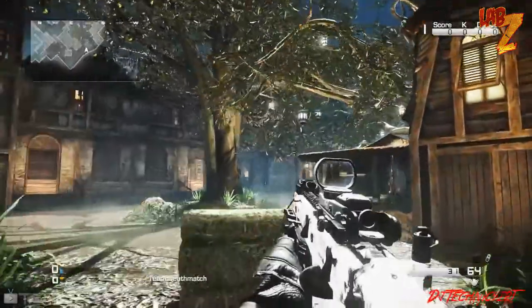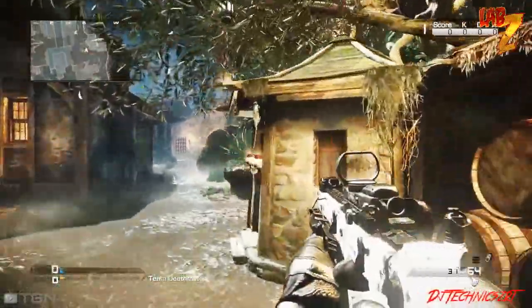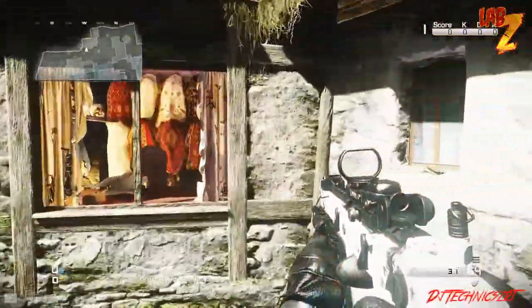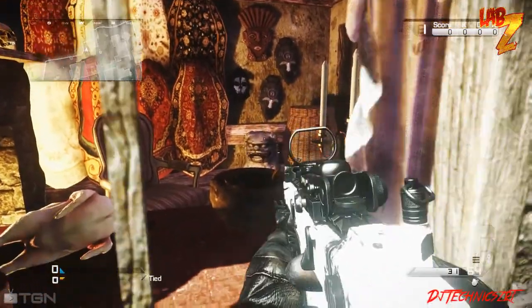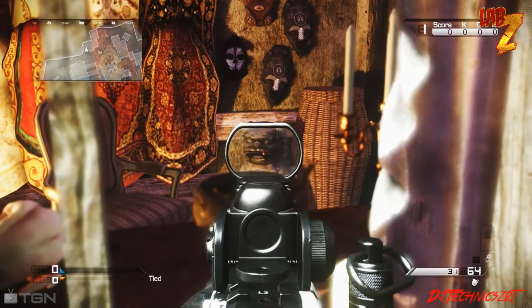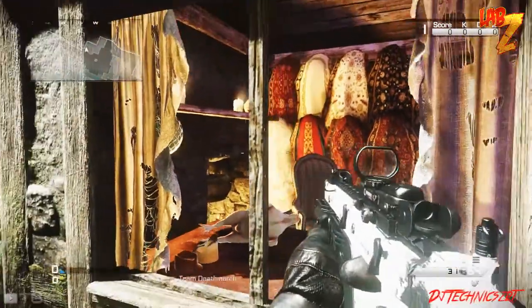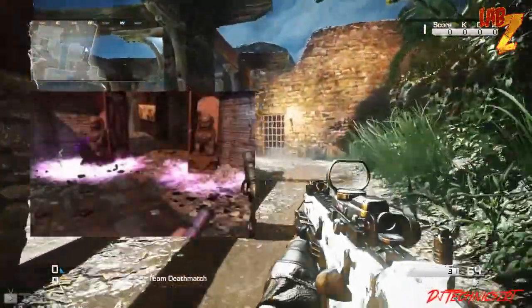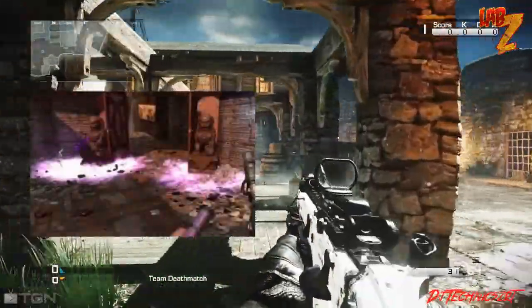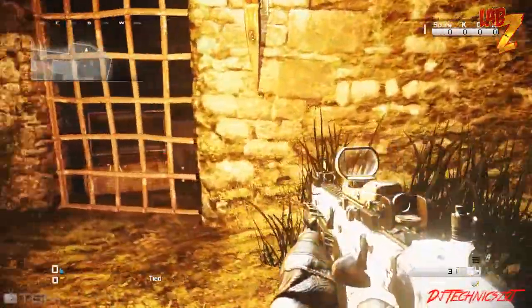Another really cool little easter egg I found was the little Chinese dragon — or Chinese lion dragon-looking thing — that you actually have in this little witch doctor shop. If you remember playing the easter egg for Die Rise, which I definitely do, there was a part where you had to shoot the balls under the paws, and this is the same exact one. I know Call of Duty likes to recycle stuff a lot, but this is the only time I've really seen it in a multiplayer map.